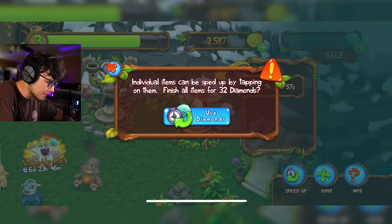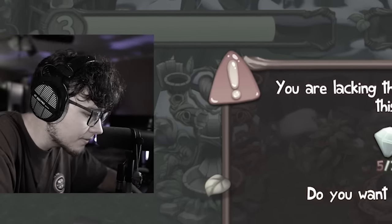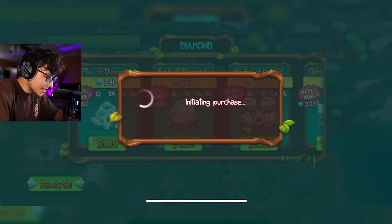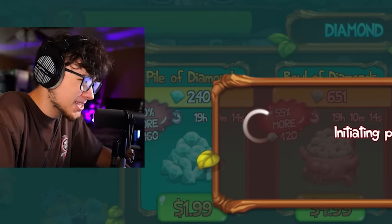It looks like we got him right there, yes sir. We're gonna speed that up as well. I'm already out of diamonds. You guys know what that means. GG, my friend. And there we go. I literally spent all my diamonds in the first episode — my bank account is hurting, guys. Please subscribe.